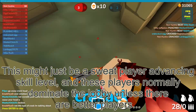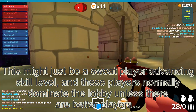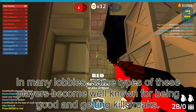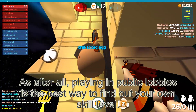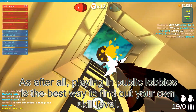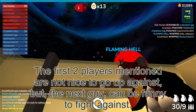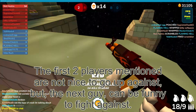This might just be a Sweat at an advancing skill level. These players normally dominate the lobby unless there are better players. In many lobbies, some of these players can be well known for being good and getting killstreaks. After all, playing in public lobbies is the best way to find out your own skill level. The first two players mentioned are not nice to go up against, but the next one can be funny to go up against.